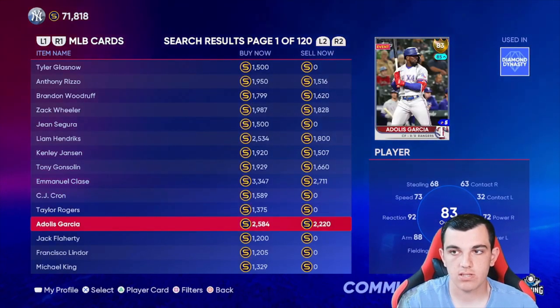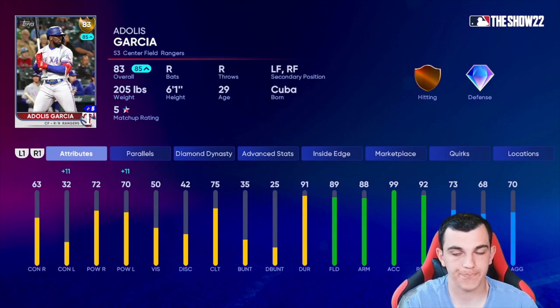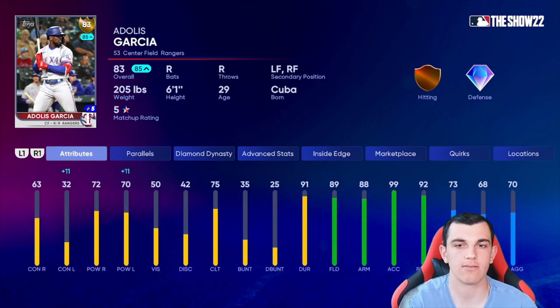These aren't all predictions to go diamond — these are just guys I think you should keep on your radar. Adales Garcia is an 83, and if he gets plus 11 versus lefties he'll go to an 85. But one thing I've been noticing with the Inside Edge is he's an 85 overall with plus 5 versus righties. So if he has a good two weeks against righties, he's going to be a sneaky diamond pick. He's around 2200. He's not going diamond this week, but once his price goes back down and if he hits righties well, he's a really smart investment — he only needs plus 5 versus righties to go diamond.